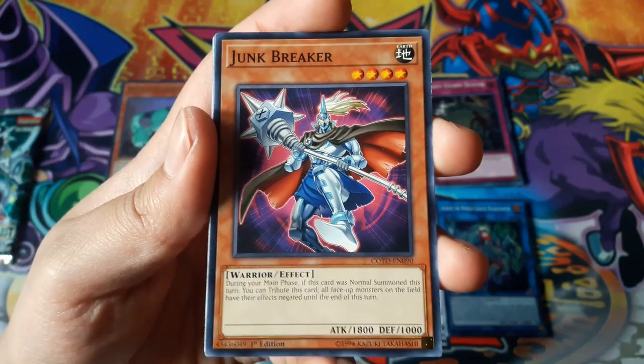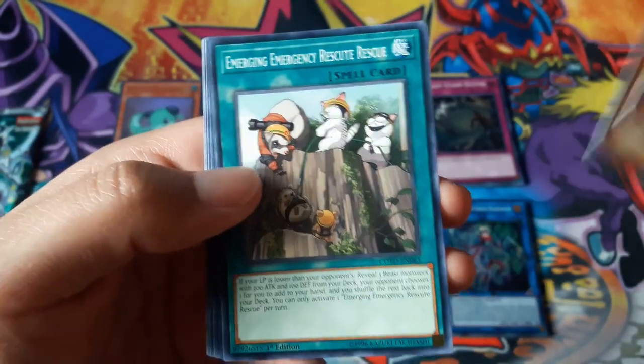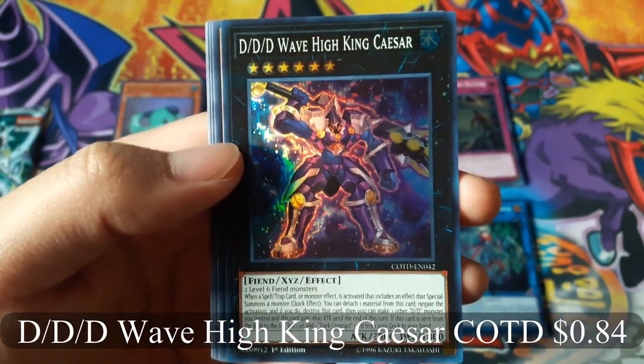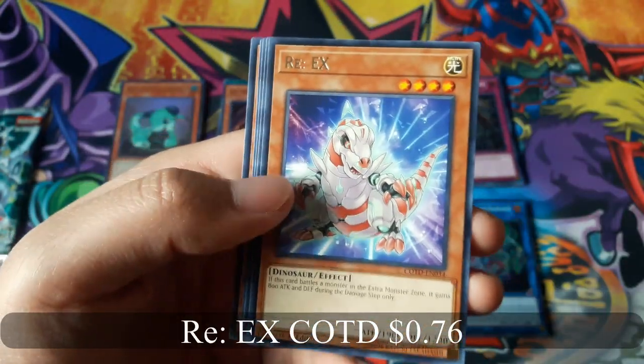Junk Breaker, DDD Wave High King Caesar for a super rare, and Re-X for a rare.